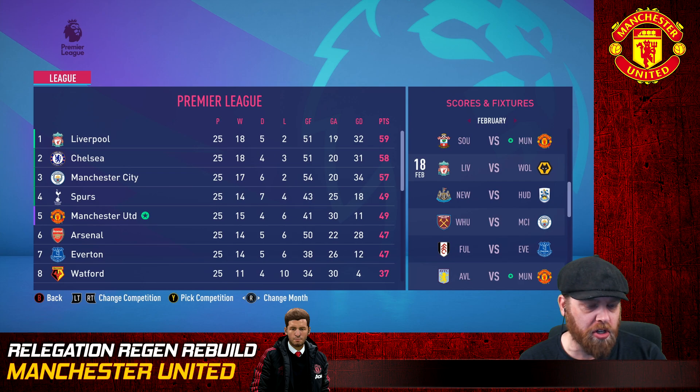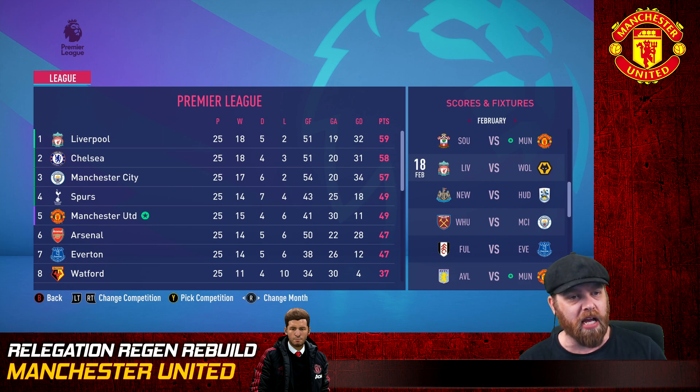Hello and welcome back to Relegation Regen Rebuild with Manchester United. We now sit in fifth position in a striking spot to try and claim a Champions League position for next season. We're speeding things up with some more simulations - we're in February now, playing only teams above us. That's Spurs, Chelsea and Liverpool. Chelsea is somewhere in March and Liverpool is the final game of the season.